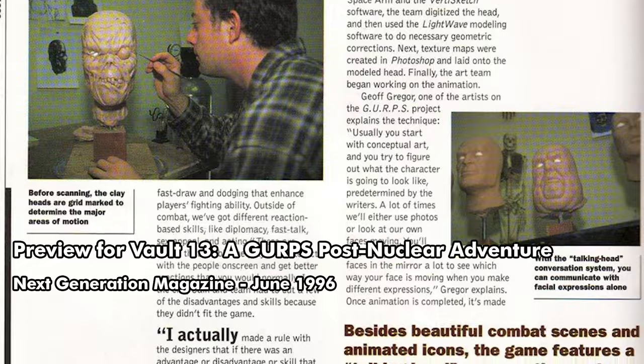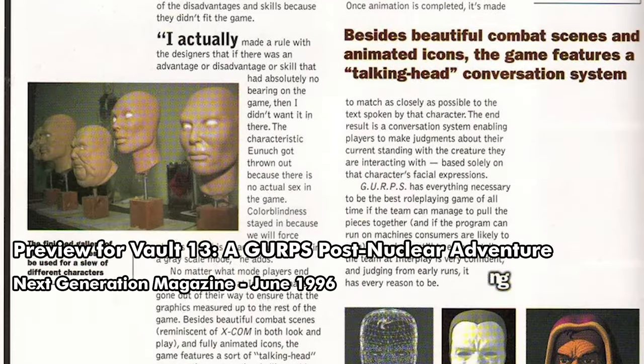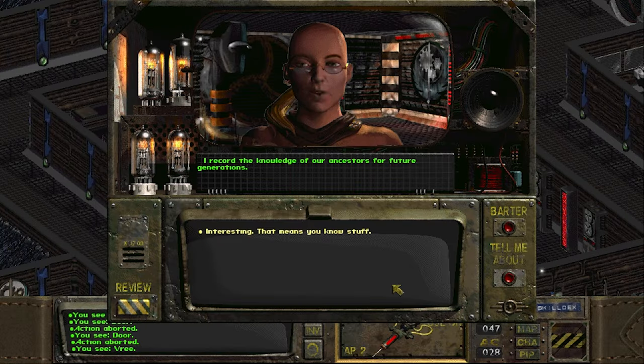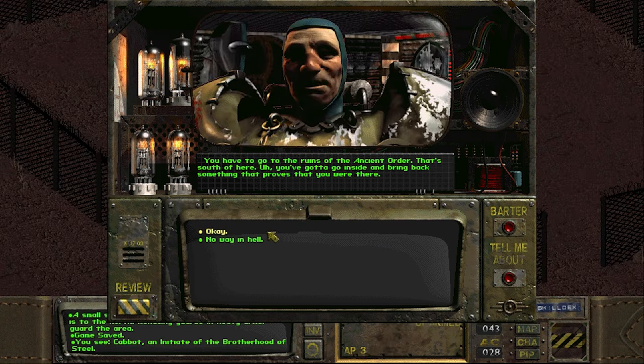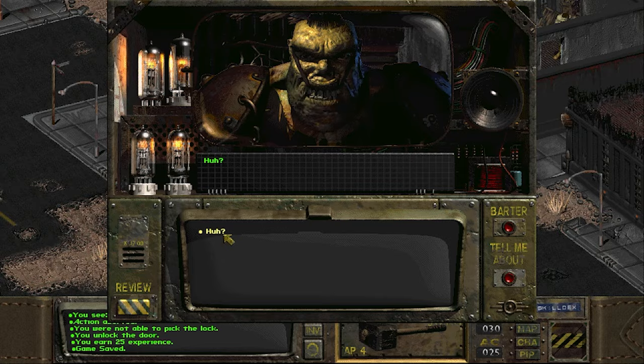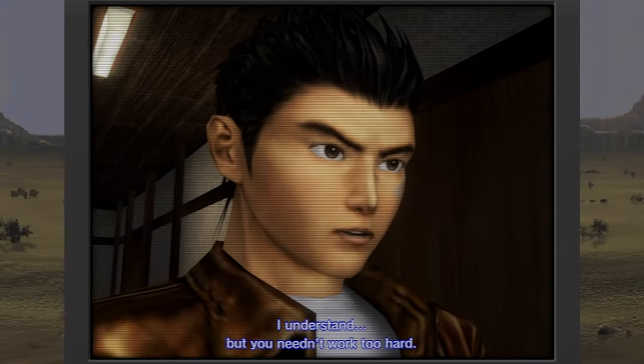The talking heads give the first two Fallouts a large part of their unmistakable identity. These were all made of clay and then painstakingly digitised and turned into these beautiful creations, complete with lip syncing. It's a wonder we got as many as we did. Also the voice acting here is all great, especially for the standards of the time, which were, well, not great.